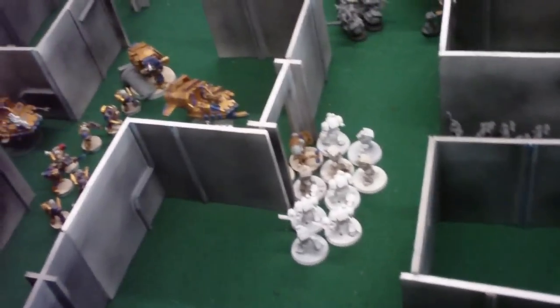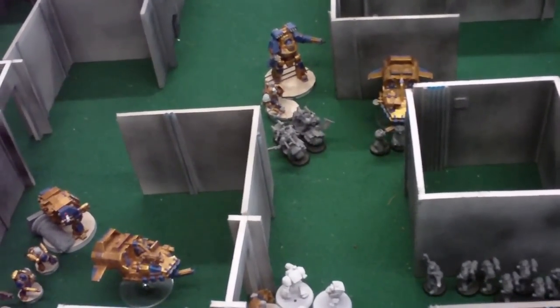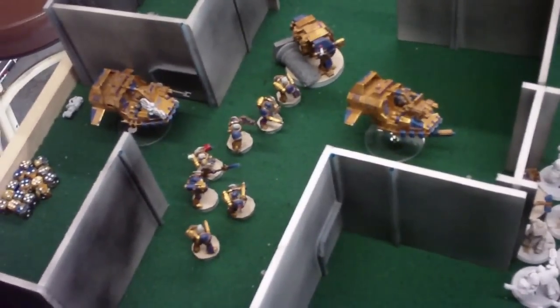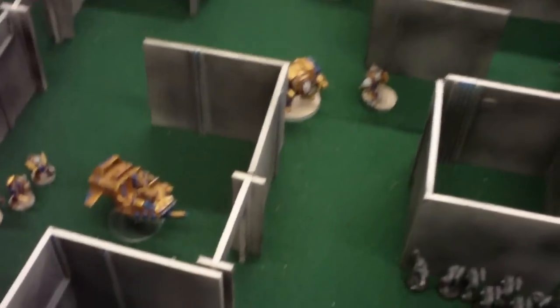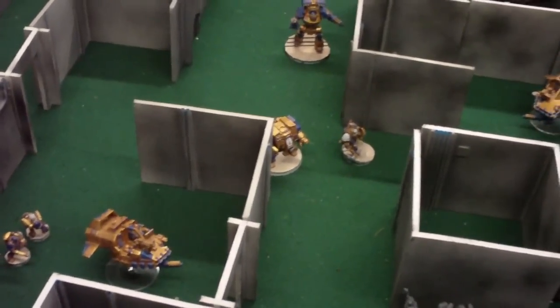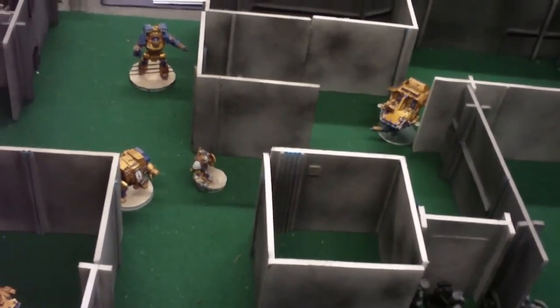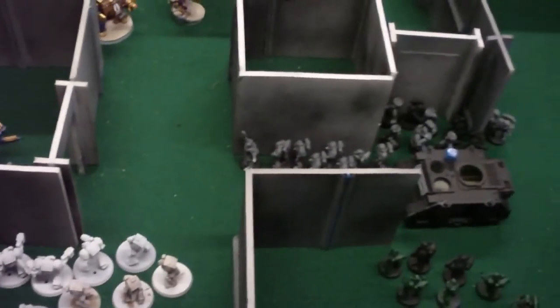End of bottom of four: in the Terminator fight I lost one again, but this time I finally managed to kill one, so we tied combat. In the other Terminator fight we both whiffed. He charged my speeder again and did nothing. His Vindicator shot and the guys in the back killed quite a few but they stuck around. Top of four: the Terminator battle concluded with me losing the last two guys — he consolidated over. Bikes finally finished up, he lost his two bikes. The assault marines got shot up by the land speeder and dreadnought. The Vindicator got glanced but he made his cover save.